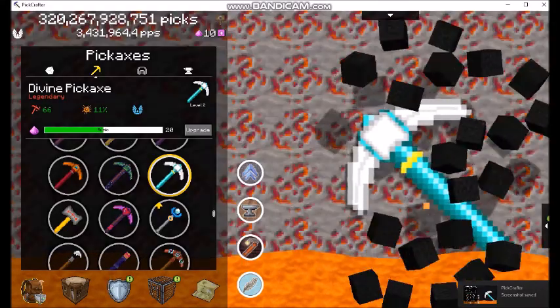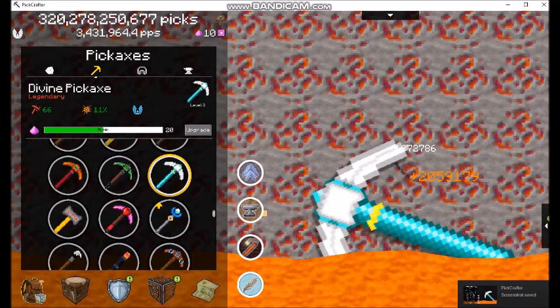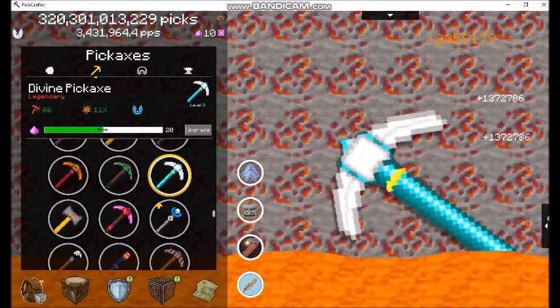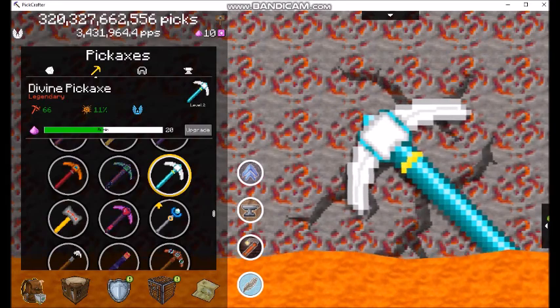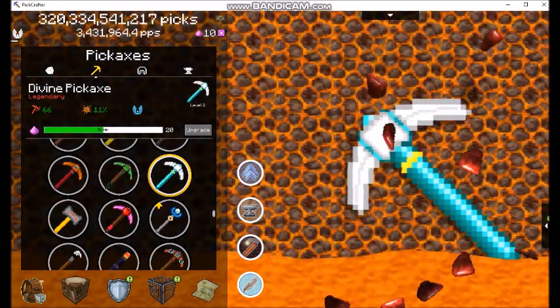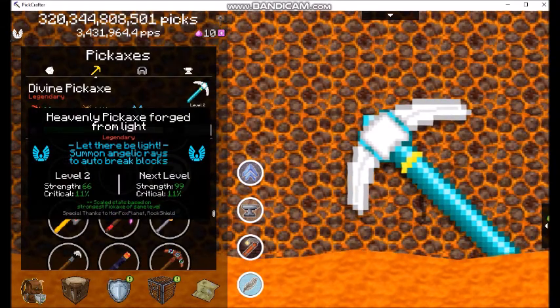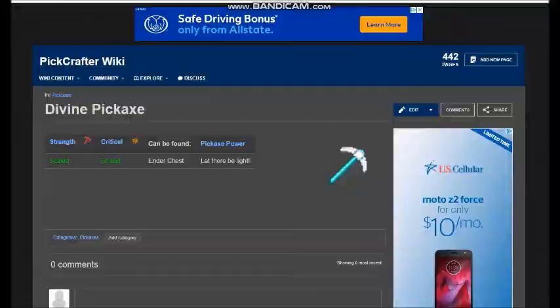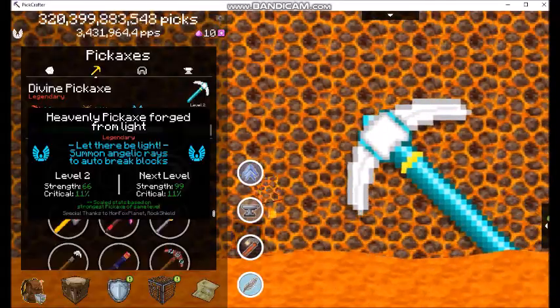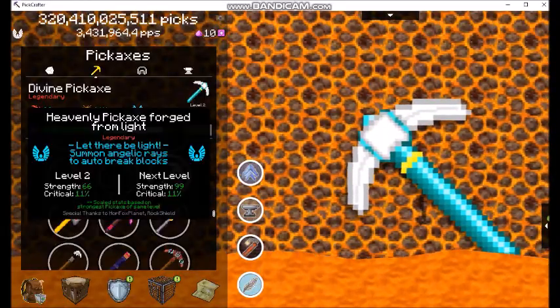The Legendary Divine Pickaxe. As you can see, I have been legendary about forgetting its upgrades, but that's okay. Let there be light — summon Angelic Rays to auto-break blocks. Well, that sounds awesome. Pickaxe power is 'Let There Be Light.' It can be found in the Ender Chest. So I got this thing for free — well, sort of. Anyway, let's go see this thing in action.